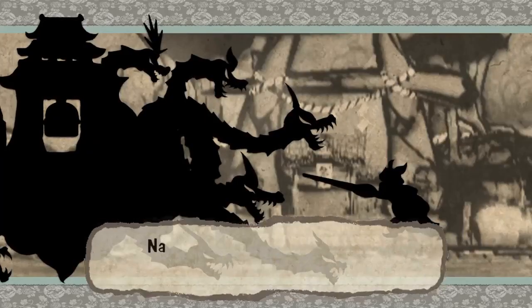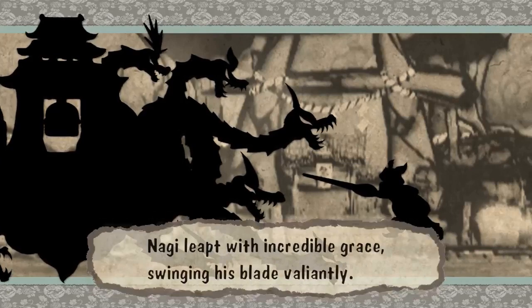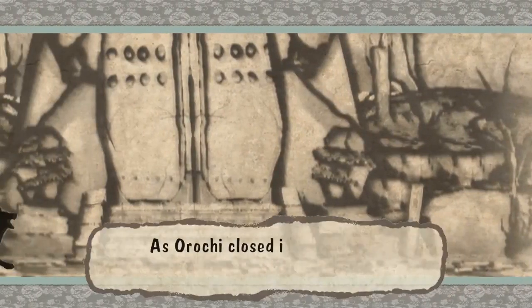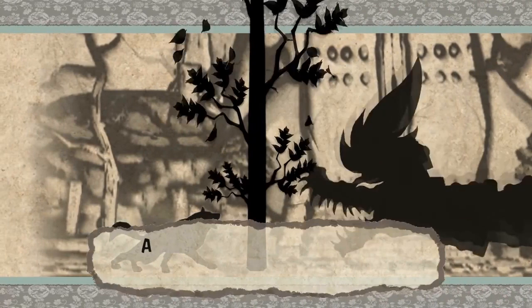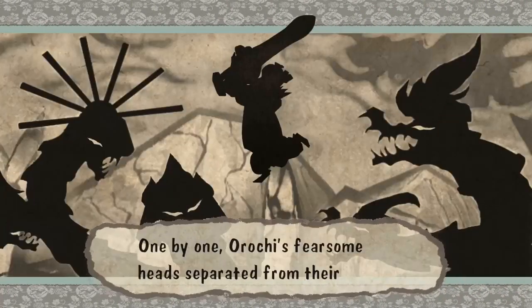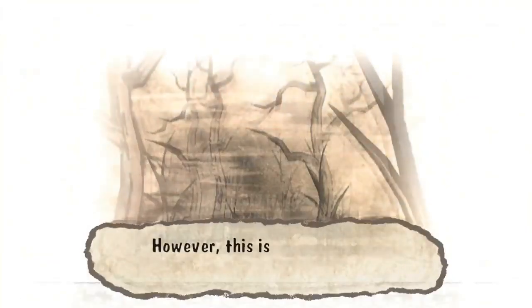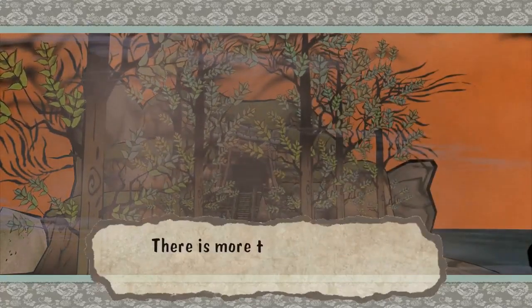Okami is a video game on the PlayStation 2 where you play as a wolf named Amaterasu who has the power of the gods. You use this power to fight evil and restore life to a world inspired by Japanese mythology. The game has an interesting art style that looks like a painting in motion, and a unique gameplay mechanic where you use a brush to draw on the screen to interact with the world and solve puzzles.